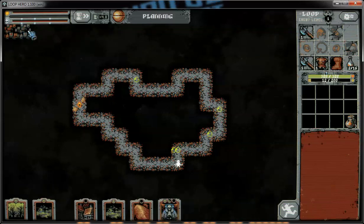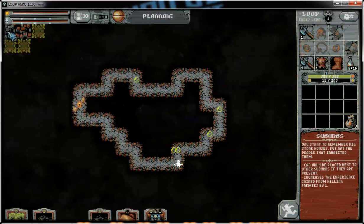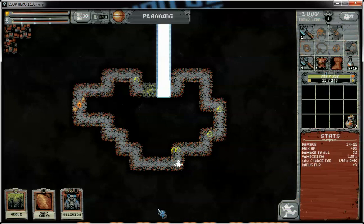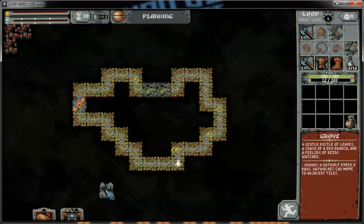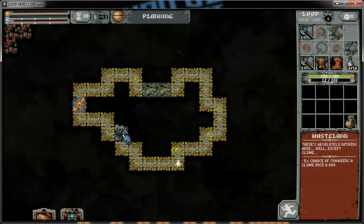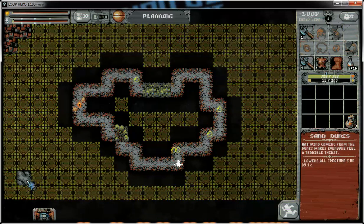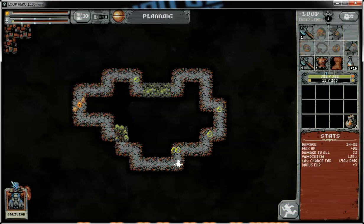Let me build some stuff before we get totally swamped. We'll throw out our suburbs and some swamps. These swamps are going to be simply murderous for me because I have a ridiculous amount of vampirism. We'll place sand dunes right here for good measure. And then we've got an oblivion. Let things run.